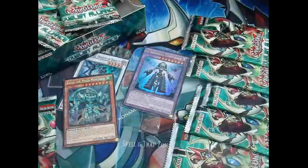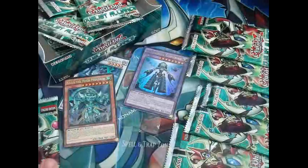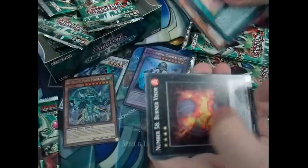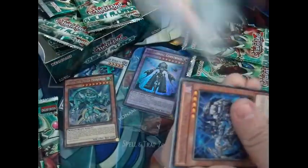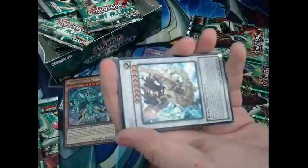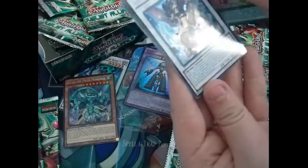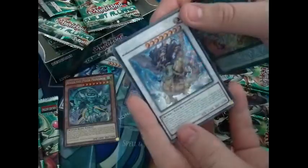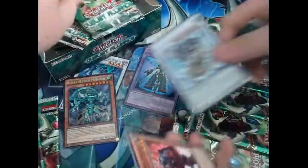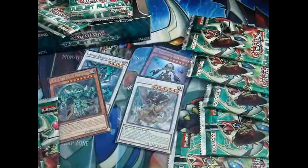Next pack — come on, give us something awesome. Still got a lot of packs to go anyway, maybe about six each. A nice Number 58, Burner Visor, Shadow Beast — and oh! Misprint box double secret! I think I called that one. We got Baxia Brightness of the Yang Zing — that is a lovely secret rare! I can't believe I pulled that one. So we both pulled a secret. Damn, I called that one!